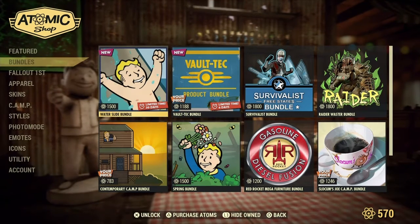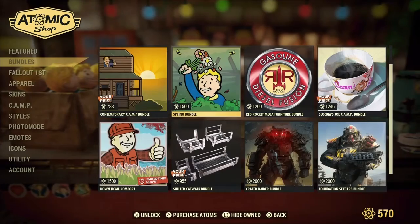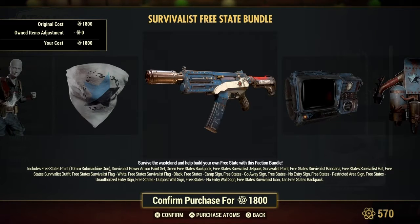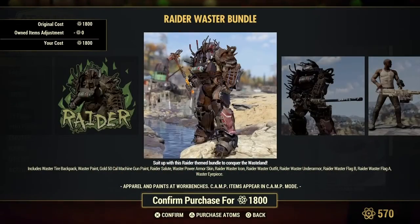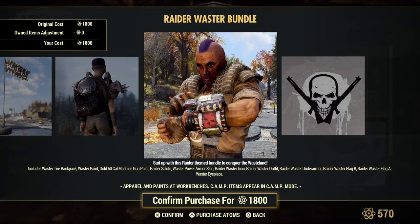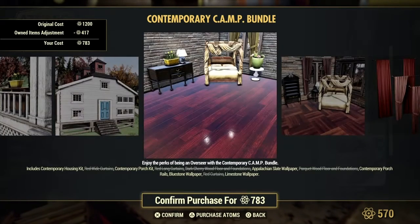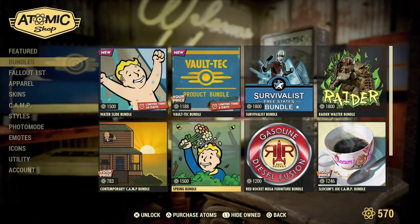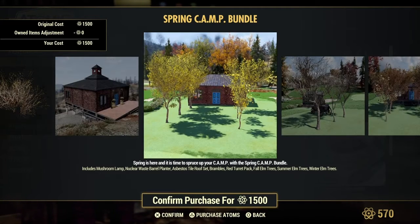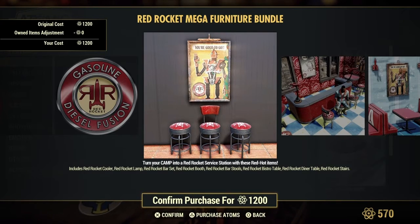So here's the bundles — again, 20 days, six days, and then these are still up. Let's go ahead and take a quick look to see if anything has been added. Free State bundle. You know, the Raiders — I wish there was something you could wear that the Raiders would be like, oh yeah, you're cool, you're all right. And then this is right here — classy it up with the Contemporary Bundle. And then the Spring Camp Bundle. Red Rocket Bundle.